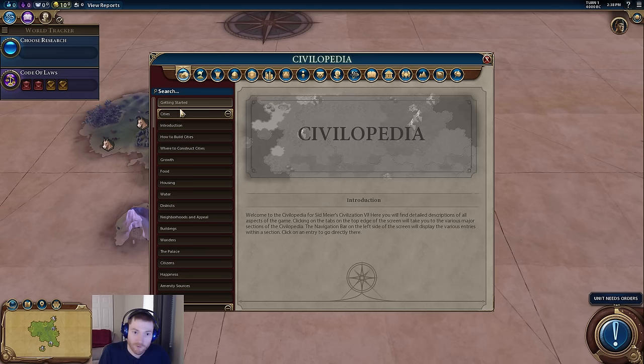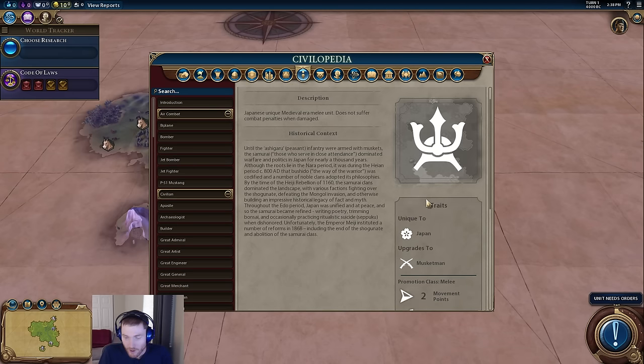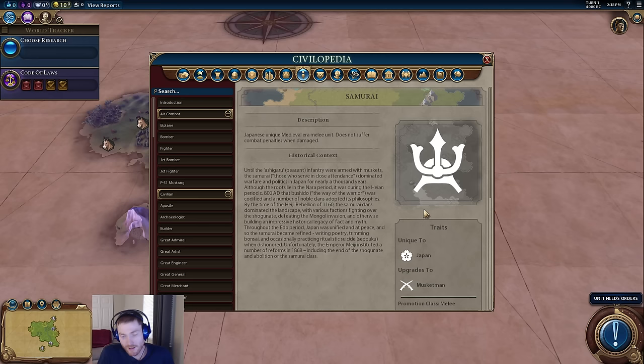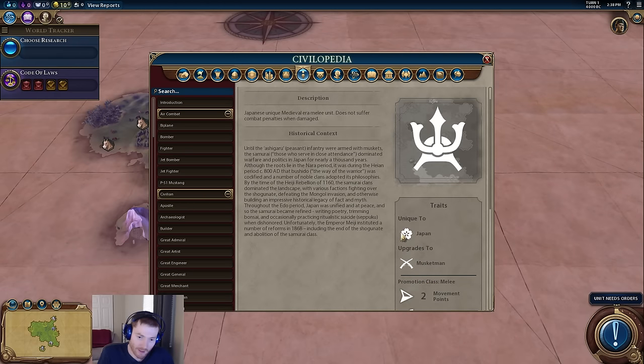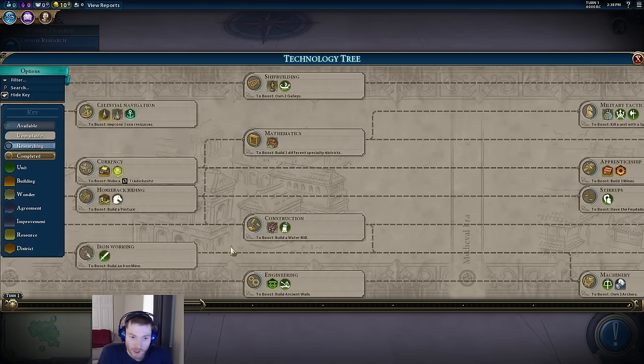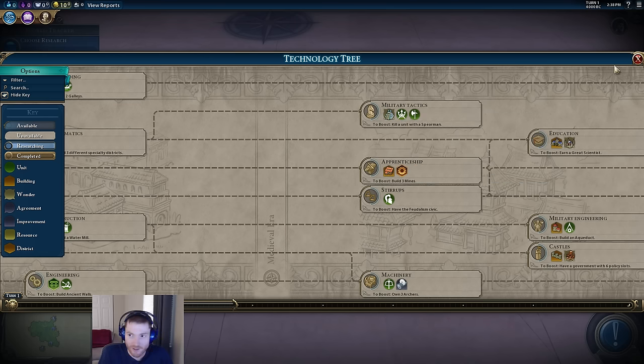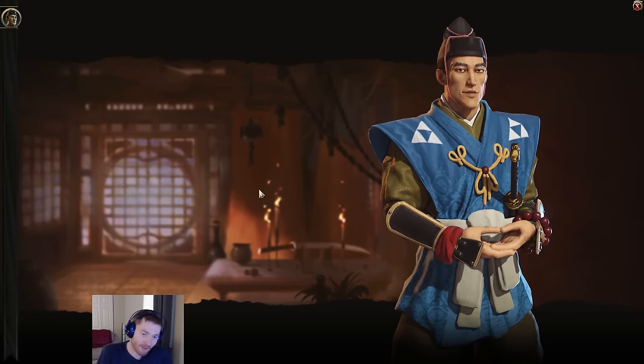Let's talk about their unique units. The first is the samurai, and it's kind of bad. It's a melee unit — not actually a unit replacement, since you can still get swordsmen as Japan at a different part of the tech tree. The samurai is available at military tactics, the same tech as pikemen. It's a medieval era unit with three maintenance cost, which is quite expensive, and 180 production. Its special ability is that it doesn't suffer combat penalties when damaged.